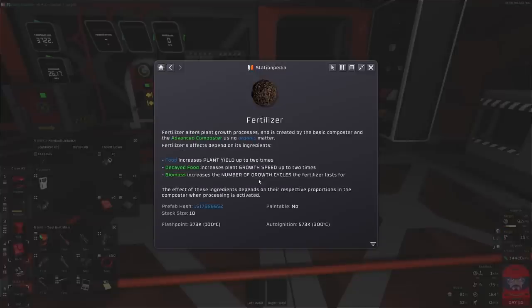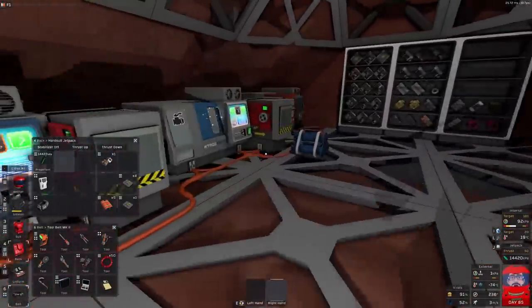Fertilizer: growth speed, decayed speed. Ooh, decayed food - so maybe I do want to make decayed food. Put in food, I get the yield. Growth speed would be handy. So if I get one with growth speed and then put in the perennials - so I might want to let something go crappy. I want to decay the food. That's probably enough.